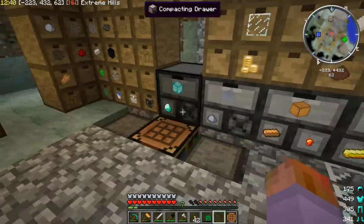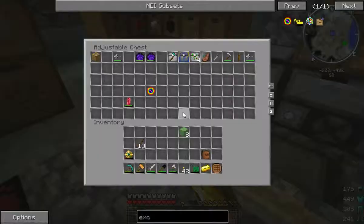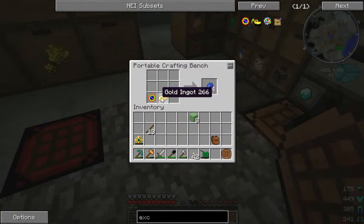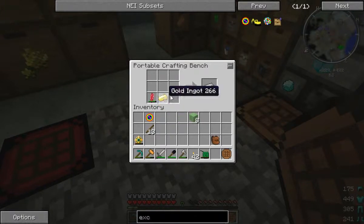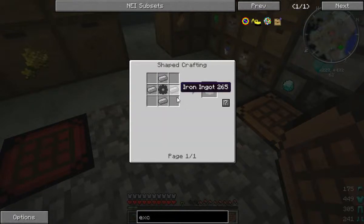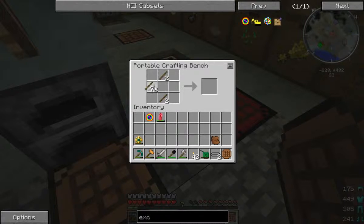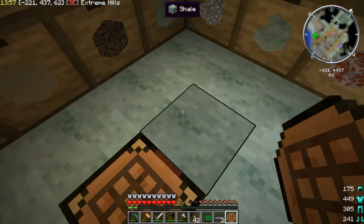All right, now we need some iron. Get that with that, and this. Now we can build two tracks — yay! Now the transmission is these gears, and the stone gear, wooden gear. So I'm going to need two wooden gears, and basically eight of those.